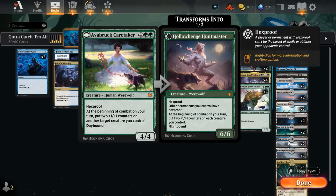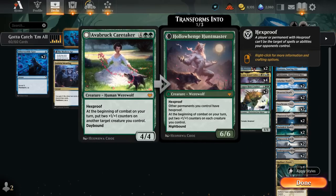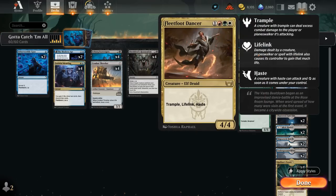Other ways of giving hexproof include two copies of the Copperhost Crusher — a card we're unable to hard cast in this deck since we don't have any green mana, but we're happy to discard it or mill it over and then exile it with the Scavengers, giving both trample and hexproof. We also have two copies of the Caretaker, which is a more powerful card individually than the Crusher, but we're never going to try and hard cast it — mostly maybe reanimating it to put +1/+1 counters on our creatures and grant hexproof, though without the upside of trample.